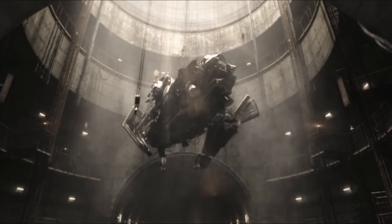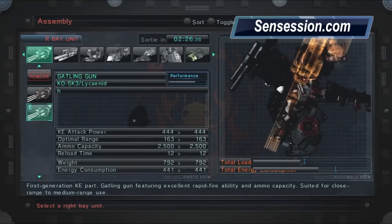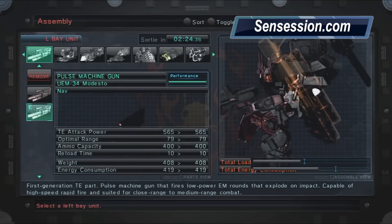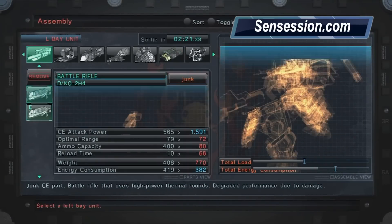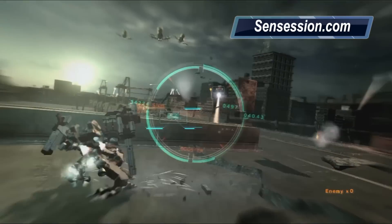You start out as a pilot using these Armored Cores — in the world of Armored Core we call them ACs. You start off by being able to customize, really making it your own, choosing everything that you like with a selection of chemical, kinetic, or thermal type of energies.